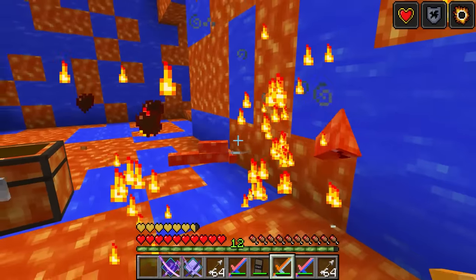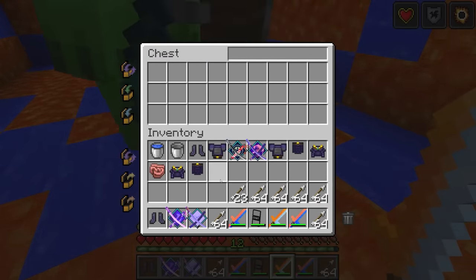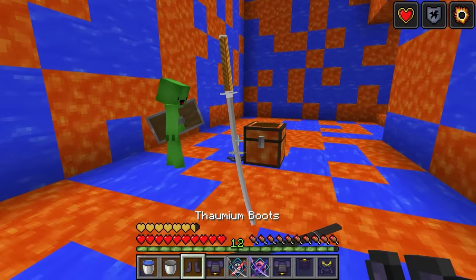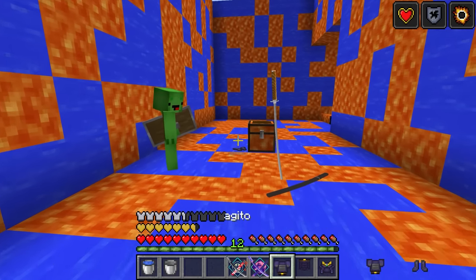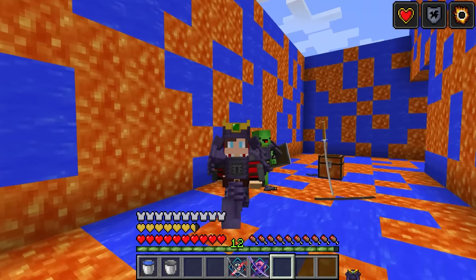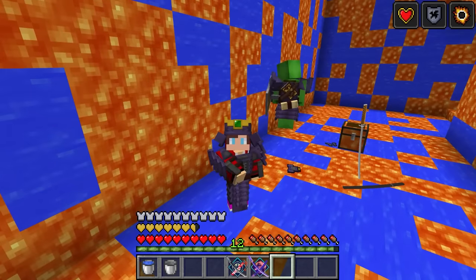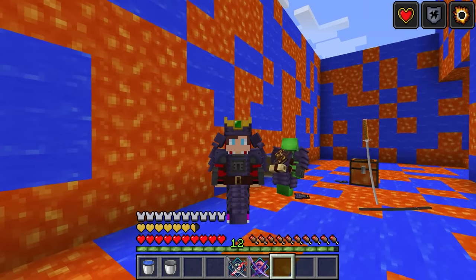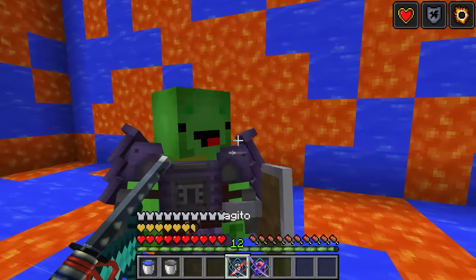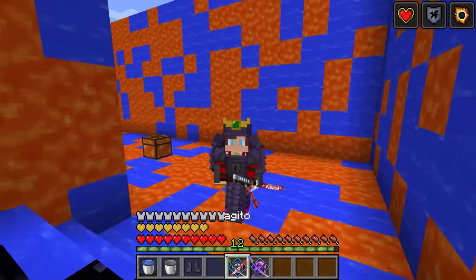There's a chest — what could be inside? Let's try opening it. Whoa, there's a ton of armor and stuff! A powerful katana and golden apples too. This armor looks cool! Let's put it on. Amazing, so cool! These are much nicer katanas. We look like samurai! I want to see the top.